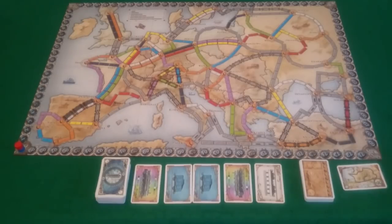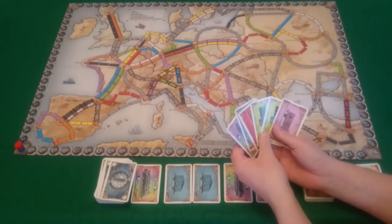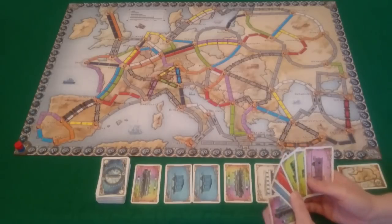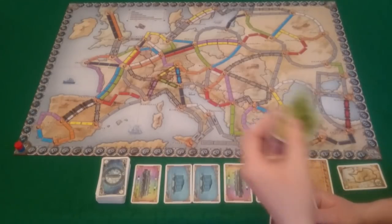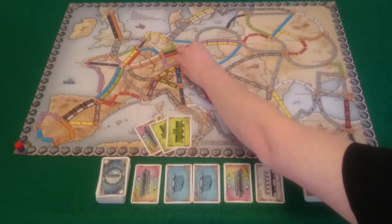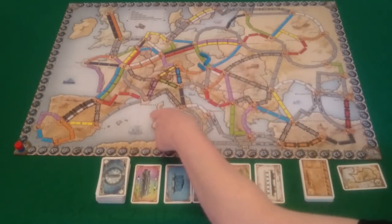To claim a route, you play cards from your hand into the discard pile matching the corresponding number of carriages and colour of that route. For example, using a wild and two green cards to claim the three-carriage route from Berlin to Vienna — you place three of your trains on it and score four points. The cards go to the discard pile. The longer the route, the more points you score.